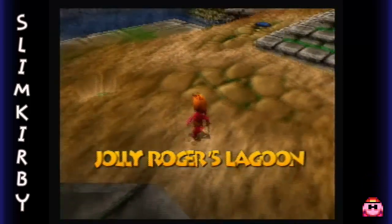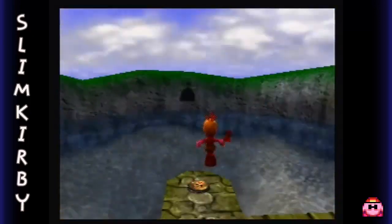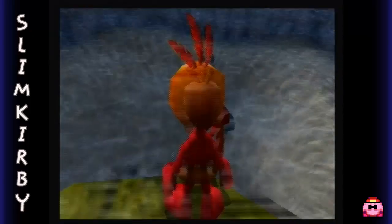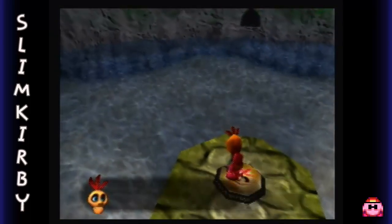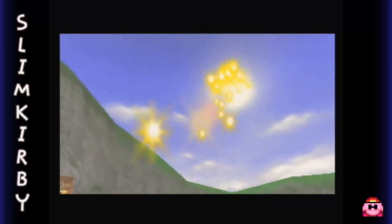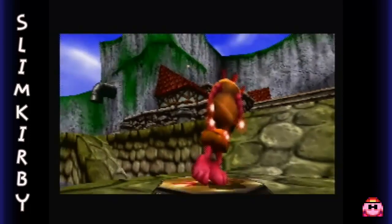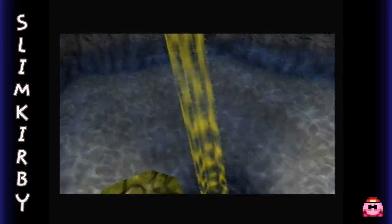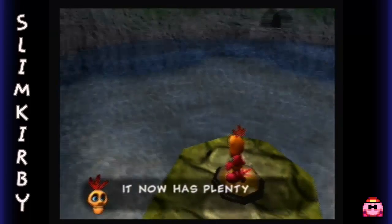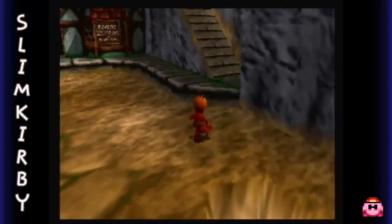We'll investigate that later, but for right now Mumbo has a very, very important job. Notice how we've essentially explored the entire area so far — well, almost. Down there is actually where this world starts; this is just the pre-beginning stuff. What we need to do is, because there's a lot of water here, we need to give the water some oxygen. By doing this, we can actually swim inside the water as Banjo and Kazooie without having to go back for air. Mumbo shined big light on water — it now has plenty of oxygen. Bear and bird not need to hold breath in there now.